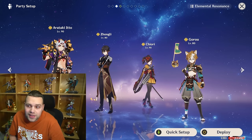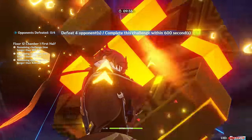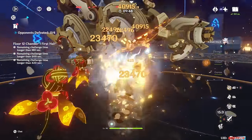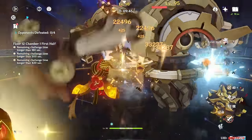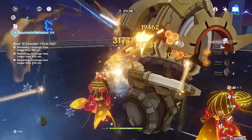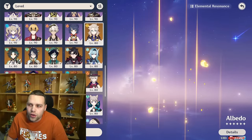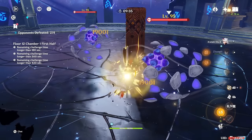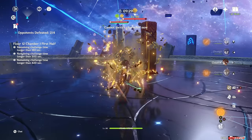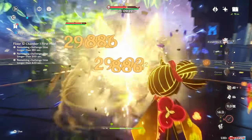The first team is obviously Mono Geo — literally using four Geo characters. It's the only true Mono team I can think of, because normally you'll at least want to use one Anemo, but obviously Geo doesn't have synergy with Anemo characters. The reason this team really is his best is that he benefits massively from Gorou, and Gorou gives his best buff when there are at least three Geo teammates in the party. Because his buff is team-wide, it's beneficial to use another character that can also benefit from Gorou, such as Chiori or Albedo. Zhongli fills the final slot, though he isn't completely necessary.